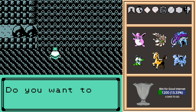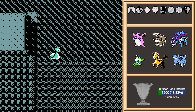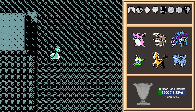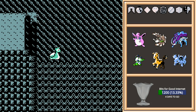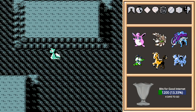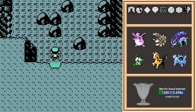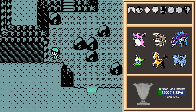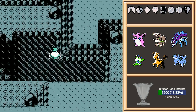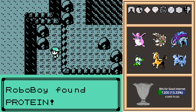Time to use Waterfall. I knew it was going to be like that, but it's still kind of silly — you'd think you'd just surf up it, but nope, twirl. Here we are in the upper portion of Mount Mortar. There's going to be a lot of exploration; it's a bit of a maze. Surf is required to get around, and there are ledges all over the place.